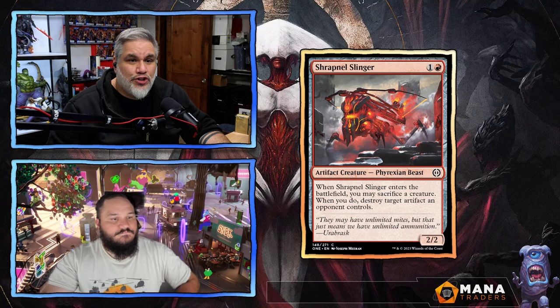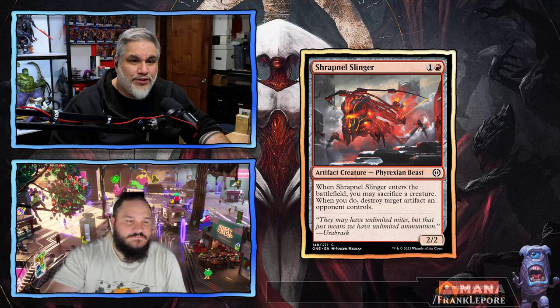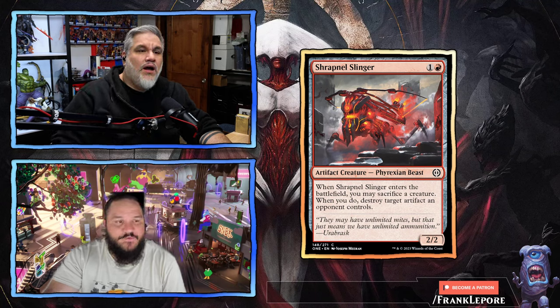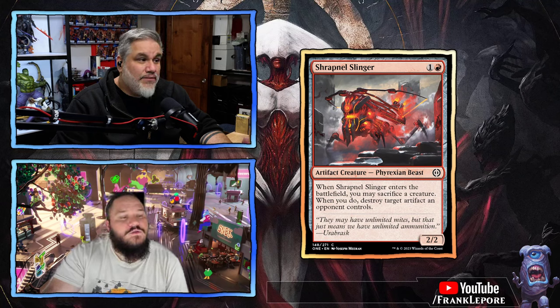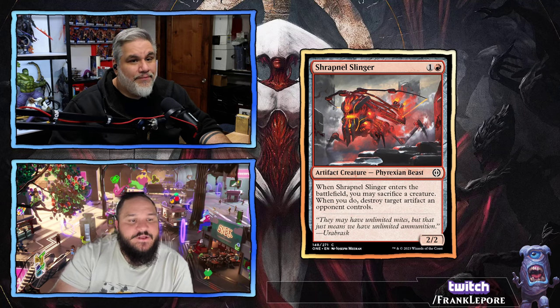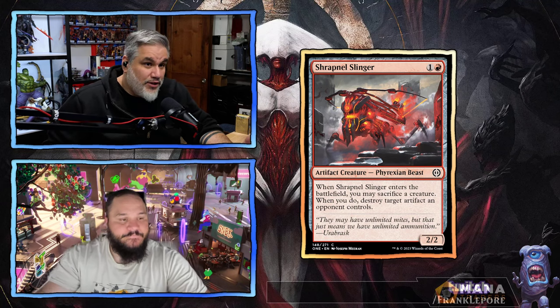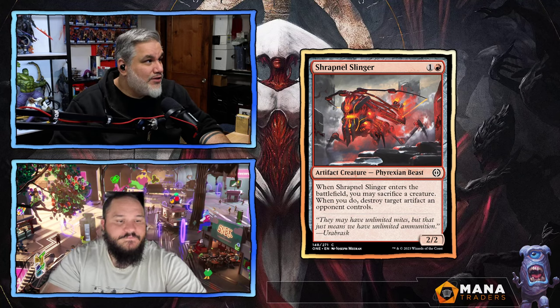Shrapnel Slinger — two mana for a Phyrexian Beast 2/2. When it enters the battlefield, you may sacrifice a creature; when you do, destroy target artifact an opponent controls. It's a pretty tough rate, but it could also just sacrifice itself — so it's a shatter with legs. This is a 2/2 for two that you could also use as artifact destruction. I didn't realize it could sacrifice itself — that's pretty cool. If they don't have artifacts you get a 2/2; if they do and you want to kill one, you can sack this guy, or sacrifice a worse creature. This is kind of versatile.